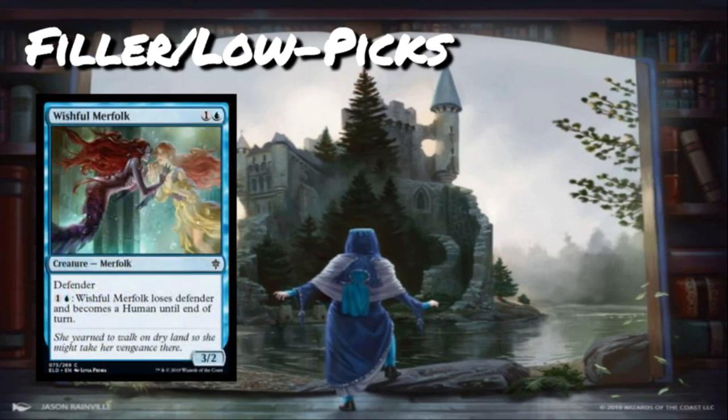First up is Wishful Merfolk, probably a little bit better than I'm giving it credit for. It's one and a blue for a 3/2 common defender. You can pay one and a blue to have it lose defender and become a human until end of turn. Without that ability it'd be a bad card, but with it this becomes a pretty playable card — it's nice against aggressive decks. It's not a card I'm looking to have multiples of; maybe one or two against aggressive decks, boarding it out if opponents have lots of evasion.